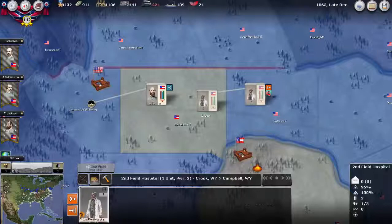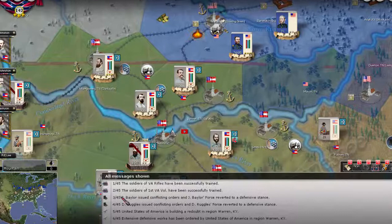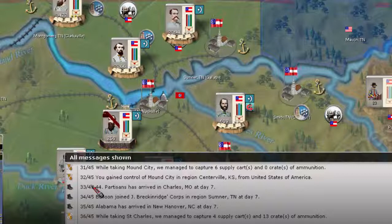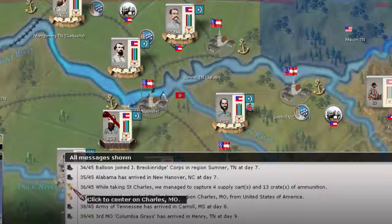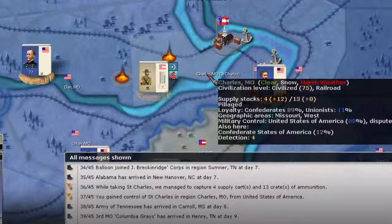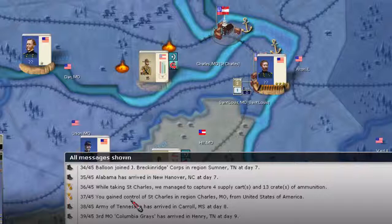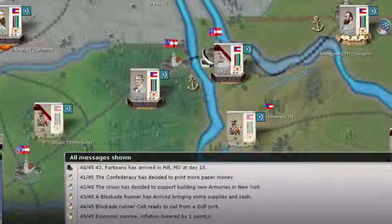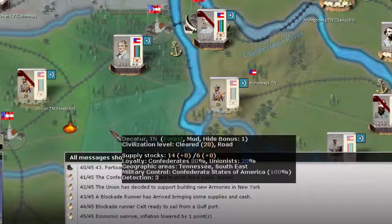Let's just see if there are any messages. Because they're very loyal to the Confederates, the Union has no more money to support new armories in New York. Pretty quiet turn. Our defenses will continue here in Tennessee and just up here in Columbus.